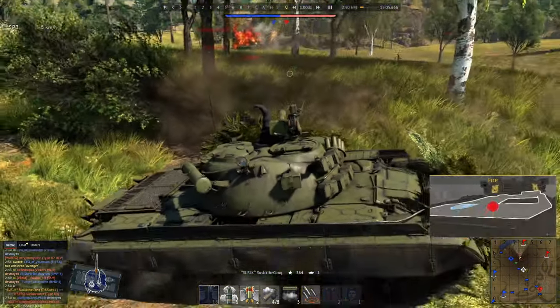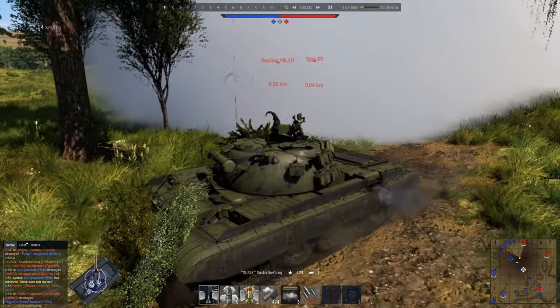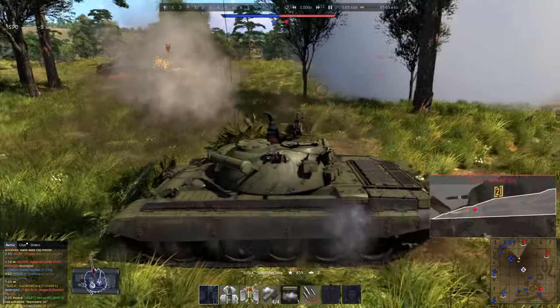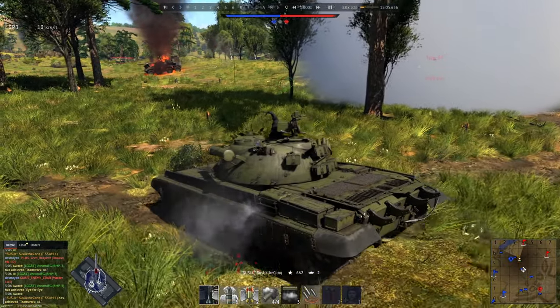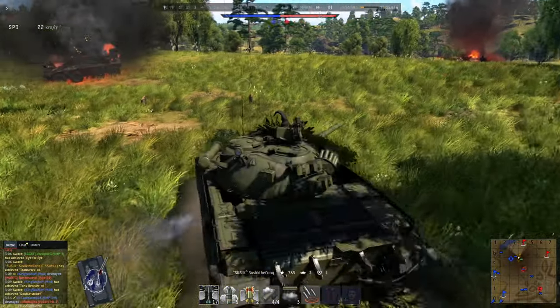I notice a Rooikat has popped up — he didn't see me and I'm side-shotting him. Type 89 is still there but I'm not gonna push him because he's a dangerous foe. I see that a teammate got him.